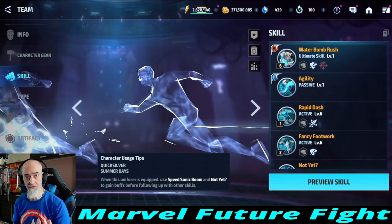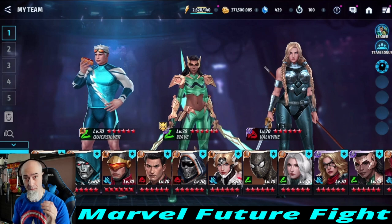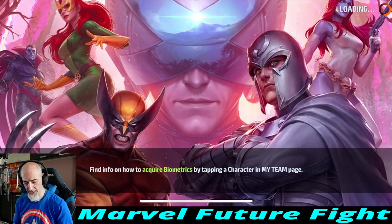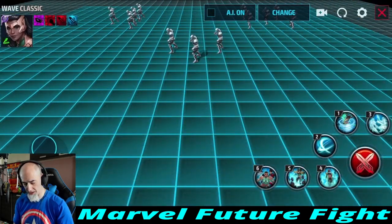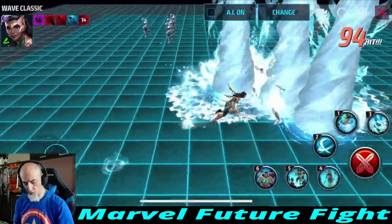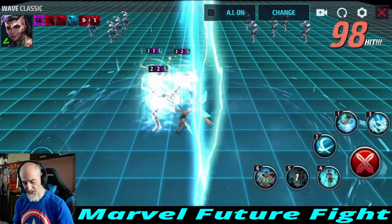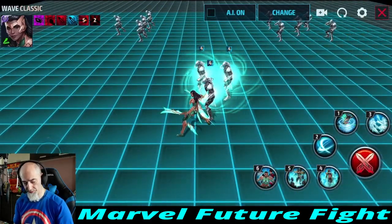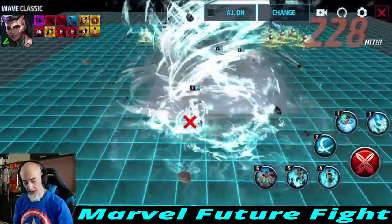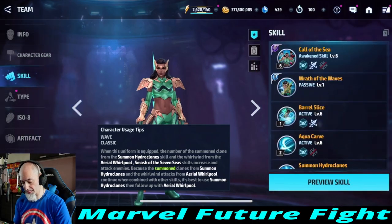Wave and Valkyrie are actually amazing against Ultron as well. Wave has lots of nice iframes in her kit, and her force skill actually has quite a bit of lingering damage with the little whirlpools or swirls running around. Those things are really nice. All the iframes she has are very, very sweet, including her awakened skill, which has a pretty long iframe.